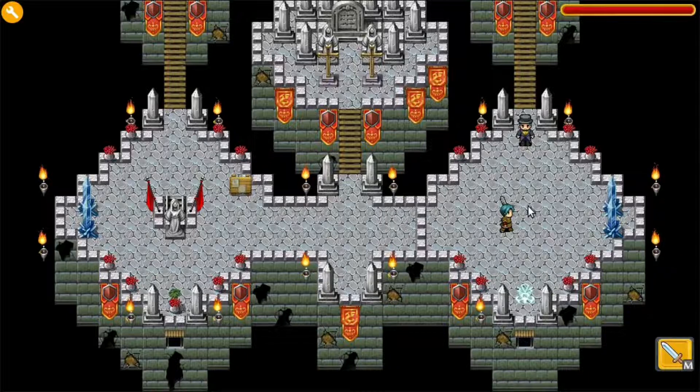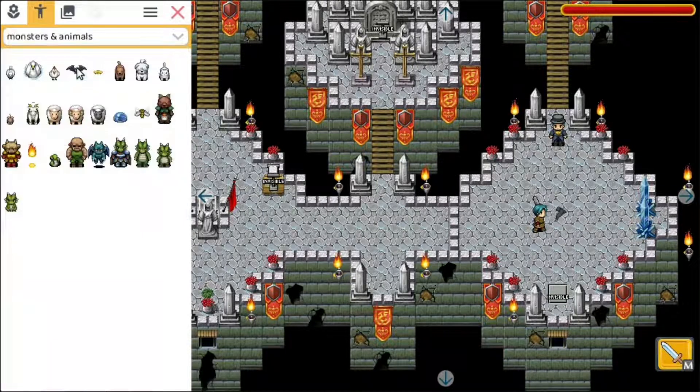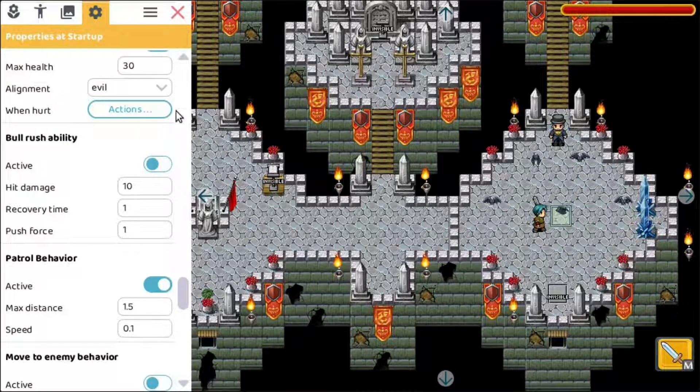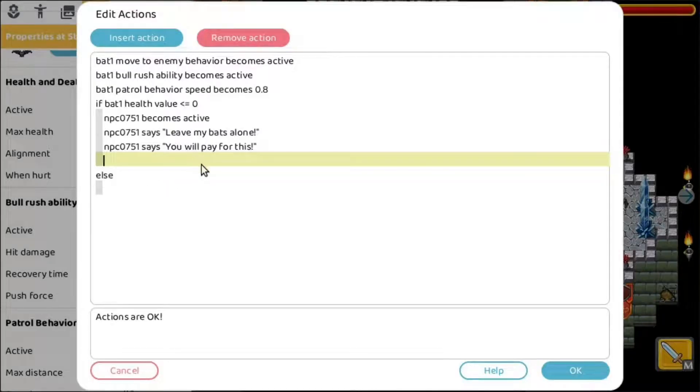But we want to add something else. So if the bat dies we also want to add some other bats that will start attacking you. We go back to characters and add some other bats — one there, one there, one here, and another one there. Those will appear after this person stops talking. So we go back to the hurt actions, and at first we will start with those other bats inactive.